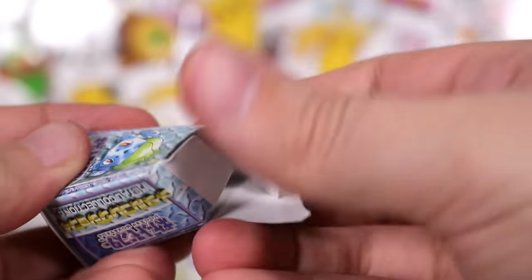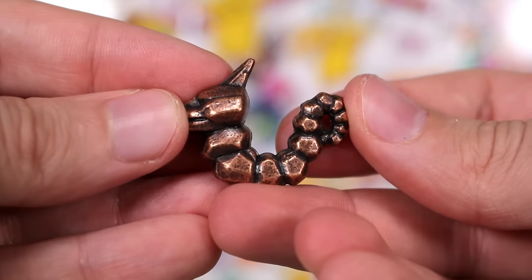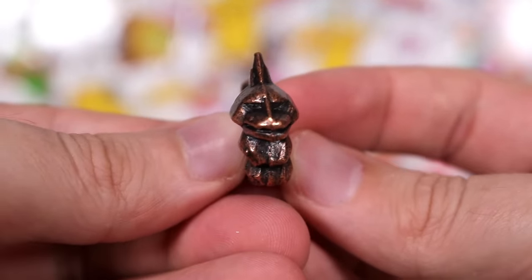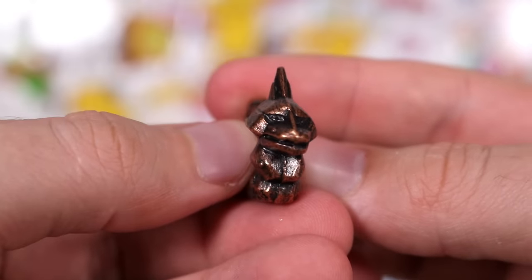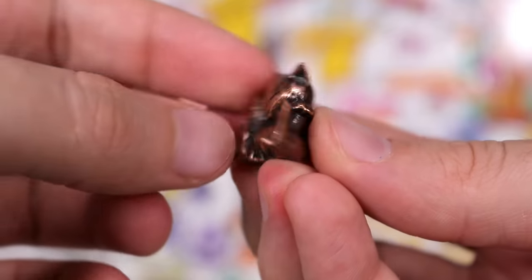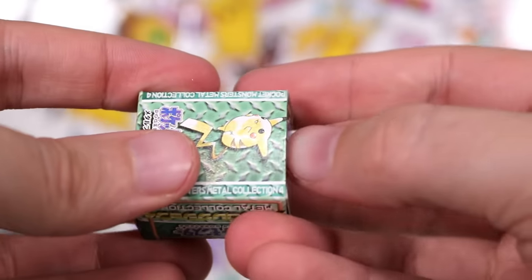We have a Bulbasaur box — we have Bronze Onyx. What is up with its eyes? A Pokemon with no soul — those just go right into the abyss. Another one — this one has Copper Abra. That's new, right? Yeah, last time we got Stone Abra.